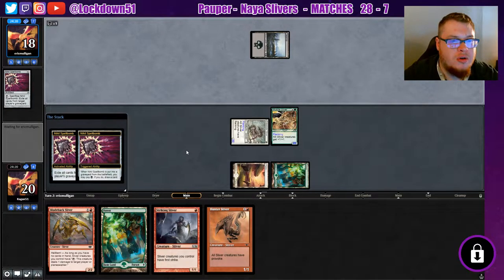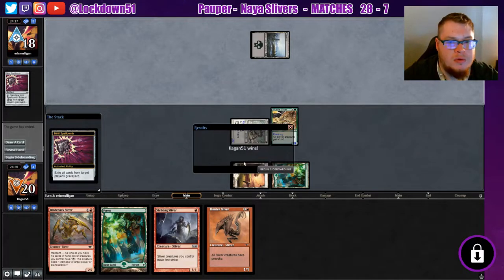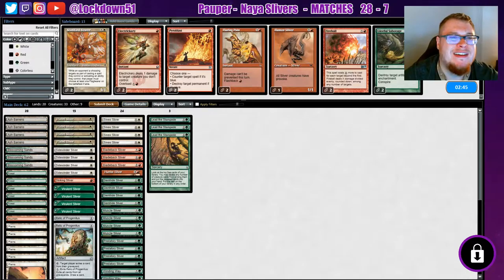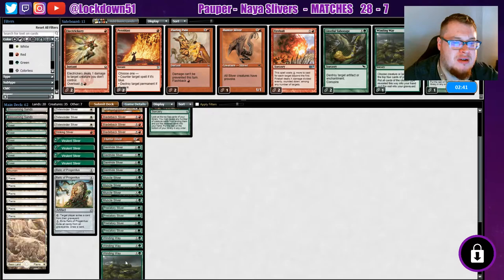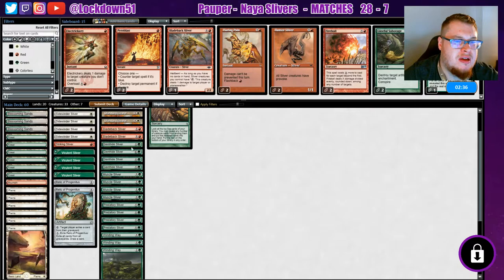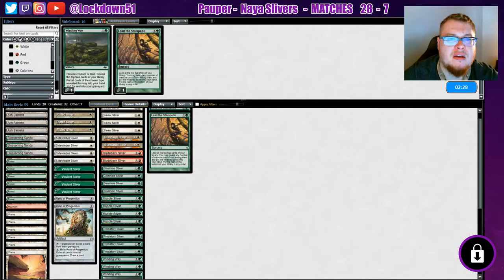They're drawing cards straight away. So I kind of want relics and the standard bears. We'll take out a lead, take out a winding, take out a blade back, take out a hunter. Actually I think we'll take out a striking too and bring back a lead.